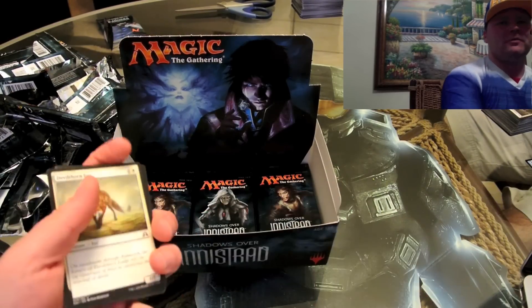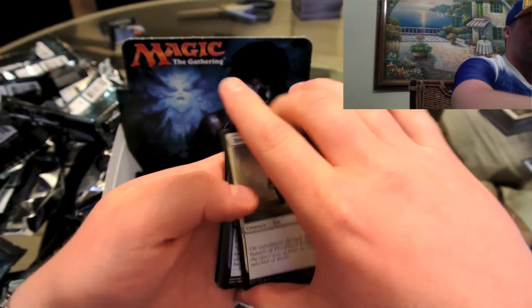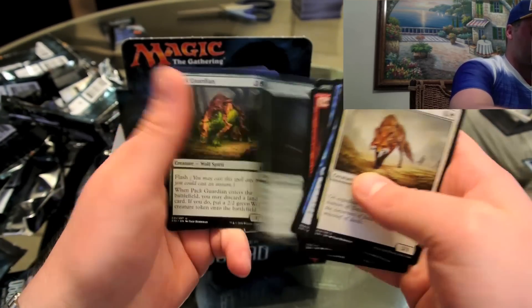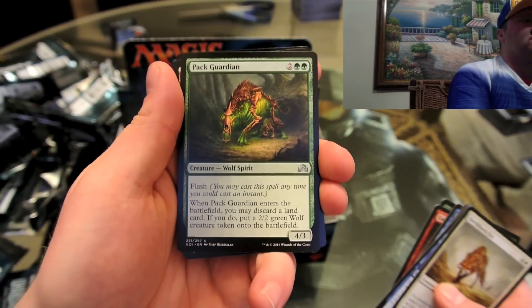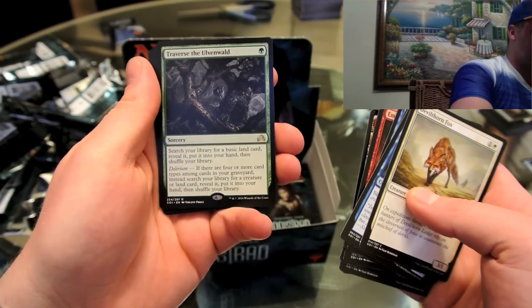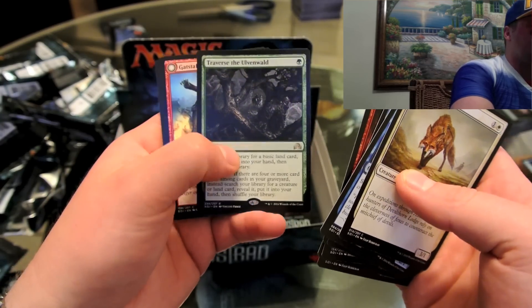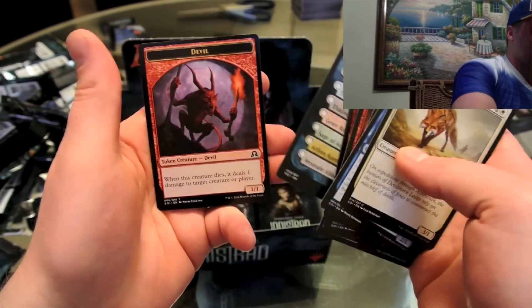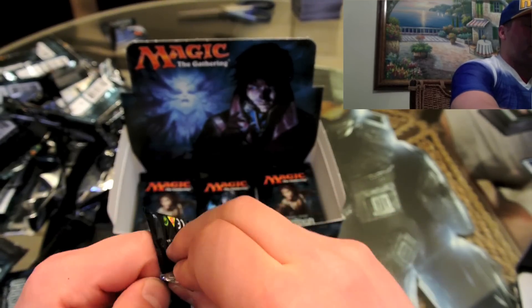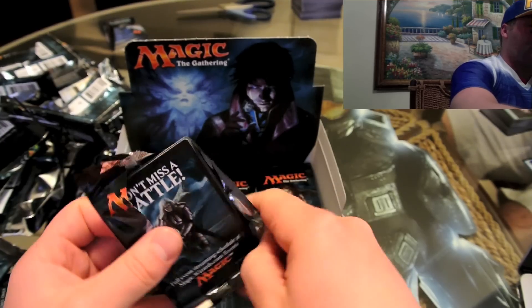We still need Thing in the Ice — wait, you got a Thing in the Ice didn't you? Never mind. So the only card we still haven't seen is Archangel Avacyn. No one on earth seems to react to Relentless Dead either — what a cool art. Traverse the Ulvenwald — search your library for a basic land card, reveal it, put it in your hand, then shuffle your library. We already did one of these pack openings at his house, another booster box, and you had some amazing stuff, but we still have not seen Archangel Avacyn. Happy we got Jace and Relentless Dead — sounds awesome, some sort of zombie card.